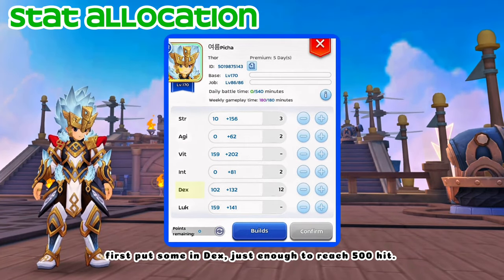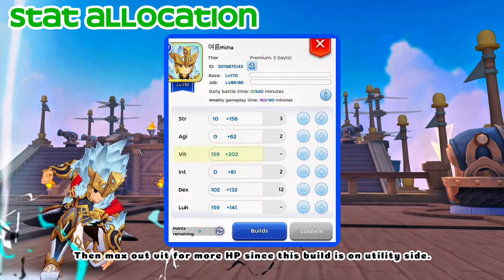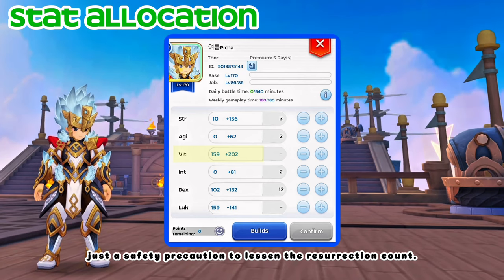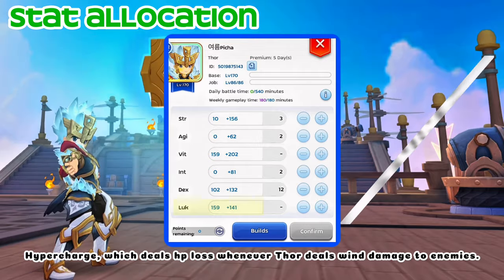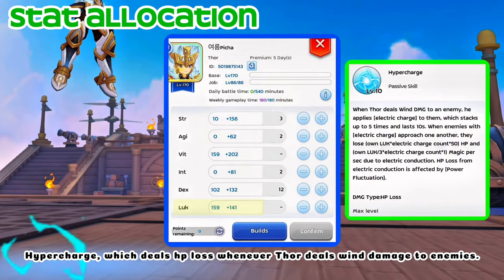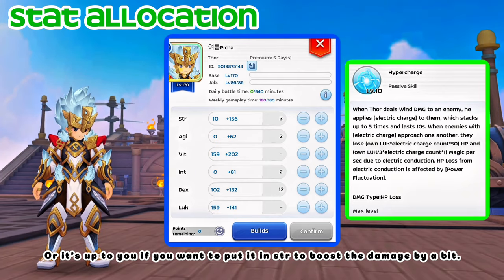For stat allocation, first put some in DEX, just enough to reach 500 hit. Then max out VIT for more HP since this build is on the utility side — just a safety precaution to lessen the resurrection count. Then I maxed out Luck because of his passive skill Hypercharge, which deals HP loss whenever Thor deals Wind damage to enemies. Or it's up to you if you want to put it in STR to boost the damage by a bit.